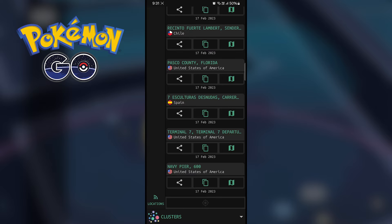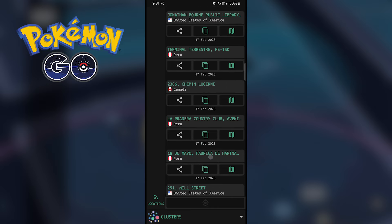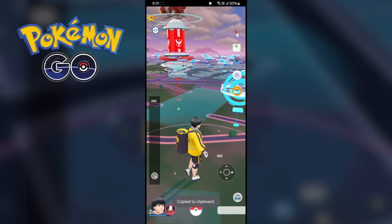First, you need to open this application, select cluster, copy any coordinates from the list, and then go to Pokémon Go and travel to that location.